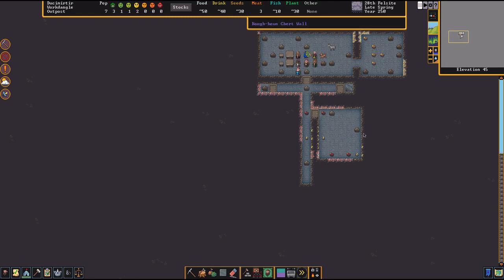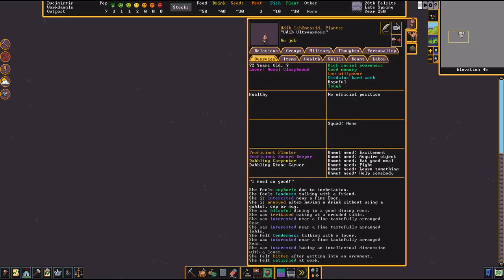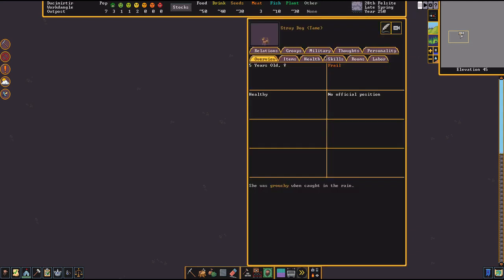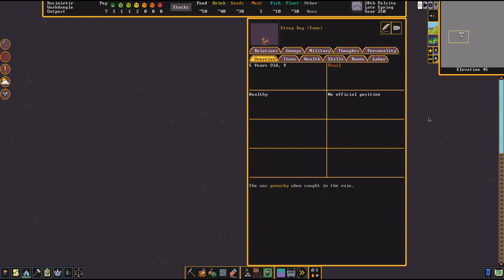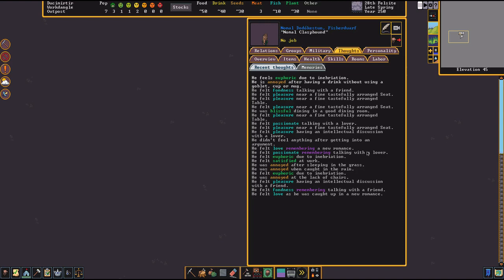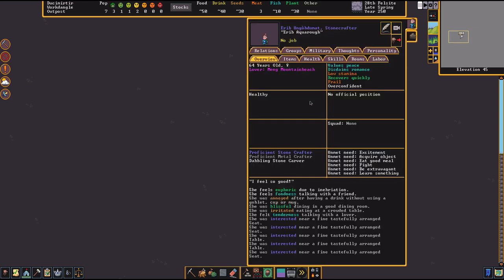There's also a camel — low stamina but healthy. The dog's frailty is just a trait, not a health issue. Check their moods: one dwarf hasn't had a drink but is quite happy with a good dining room. Another is blissful, another satisfied — the fisher dwarf is doing great.